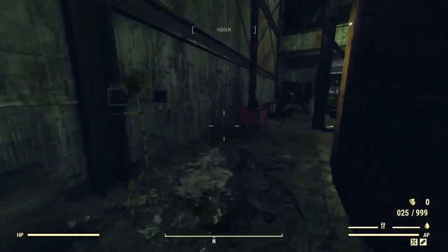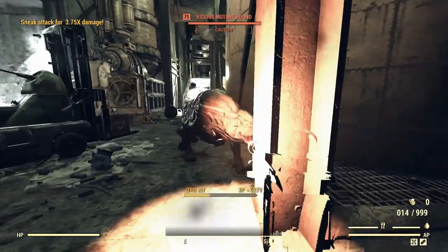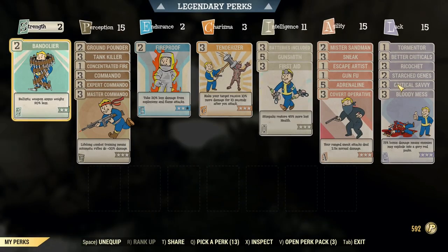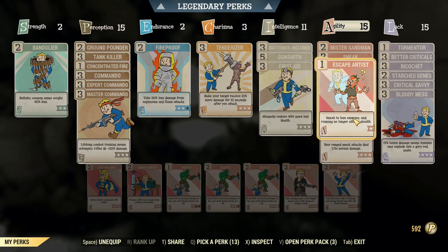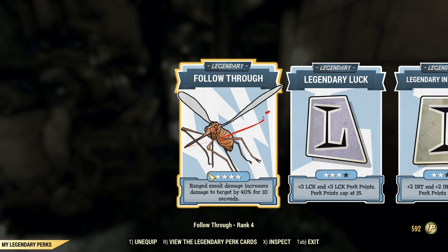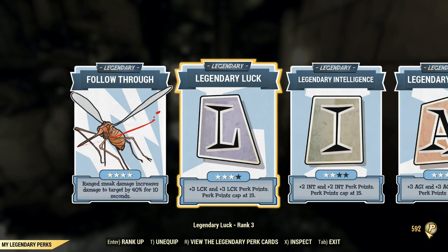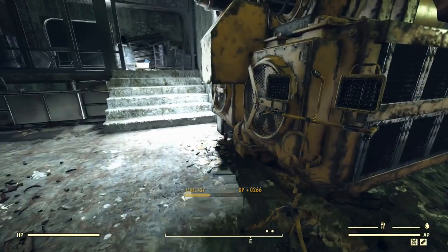If you want to have a small chance of resisting whatever bullets come your way, you can grab Ricochet, which I have here, just to make sure that doesn't happen. That may have been what saved me. Legendary perks — here they are. Also, I've got a bunch of extra perk points — I could further optimize this build, but I don't think we need to.